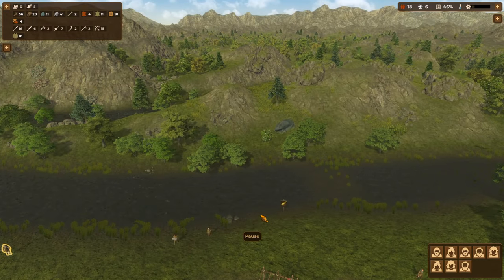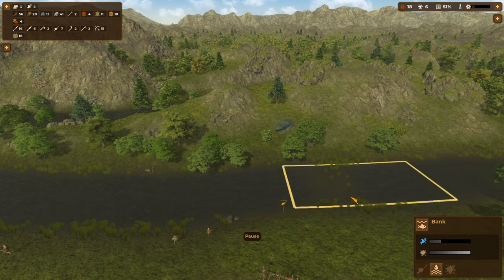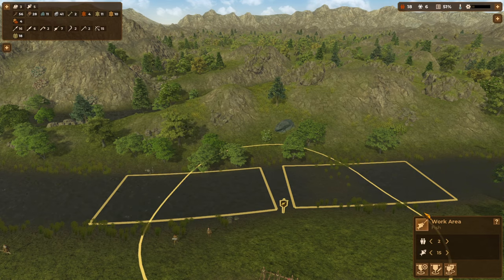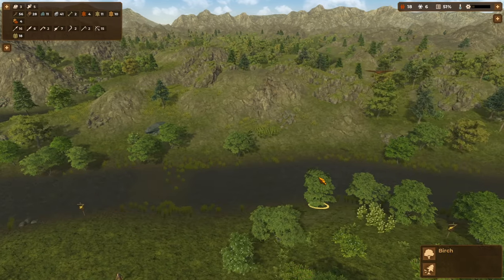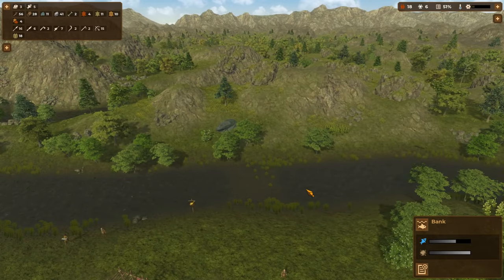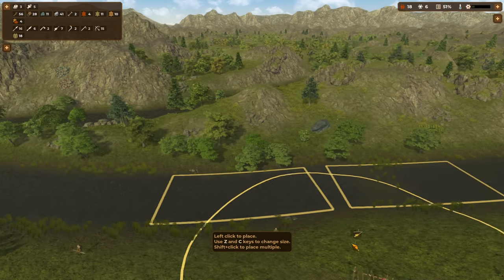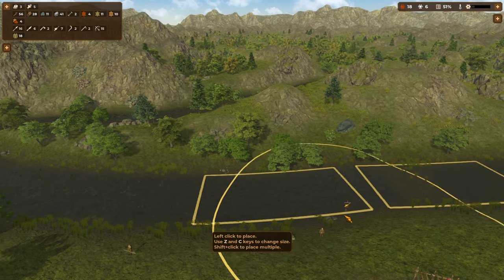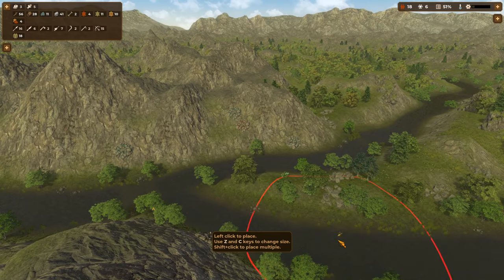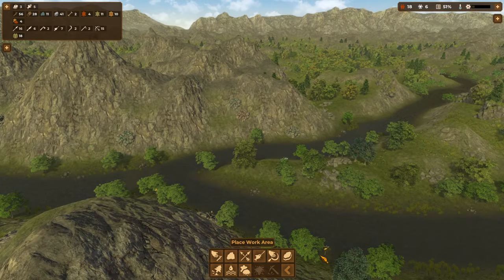I'm going to click on the fishing area. These fishing banks aren't looking great, but these ones are better. I'll edit the work area — it was covering these two squares and we're now going to bring it to cover these two better squares instead.